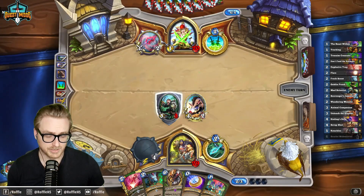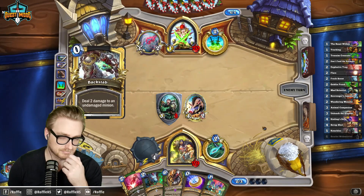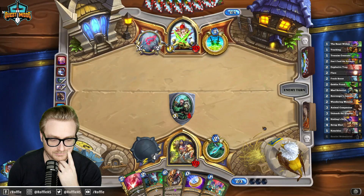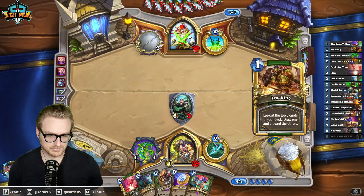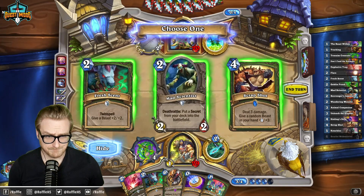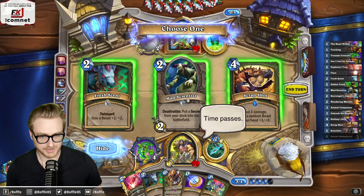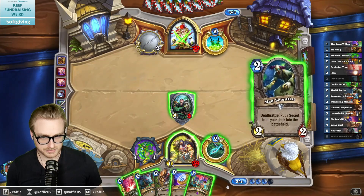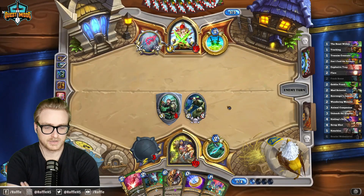I probably should have punched there, but if it's mill, they draw me into my Knuckles and that's great for me. This is four damage deal six; this is four damage deal four, so I think the scrap shot is better. I could also just grab this and play it — I don't think I need a full 30 damage this game. This allows me to get a card out of hand when we've got a pretty good read that it's Mill.